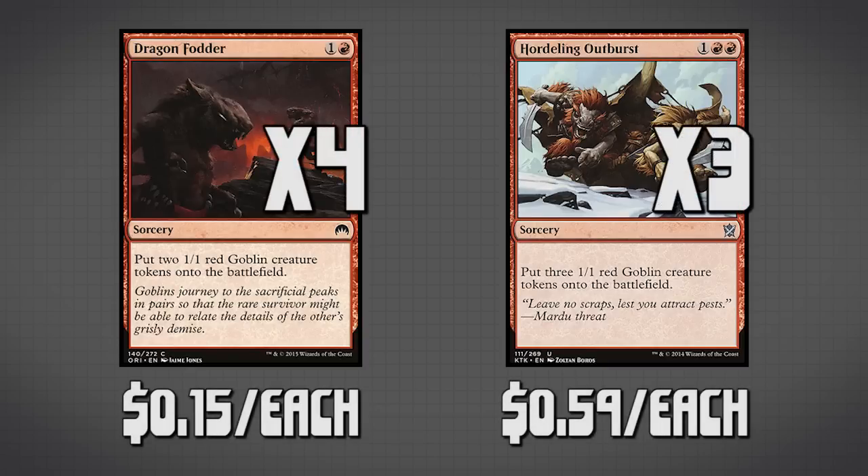Next we have Dragon Fodder — we're running 4 copies of this — and Hordeling Outburst, which we're running 3 copies of. These are spells that are straight up creating us Goblin tokens, which are fantastic because this is going to allow us to go very wide and generally repopulate our board really quickly if we do get a board wipe or if things are getting removed from the battlefield. Unfortunately, both of these spells are sorceries, so we can only cast them on our turn, which kind of soaks up a bunch of our mana.